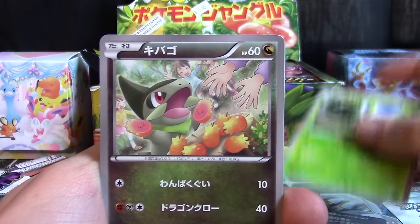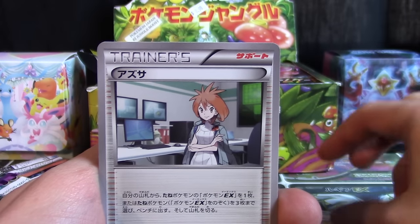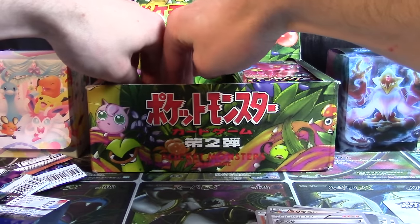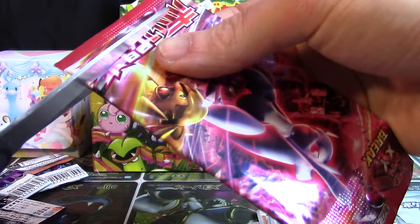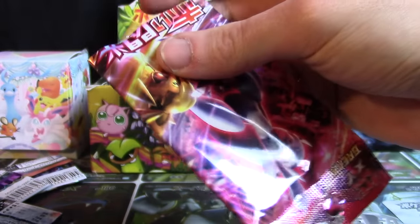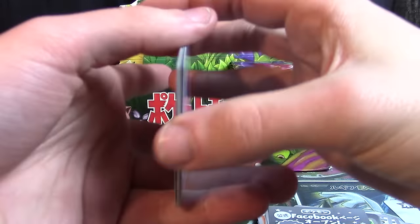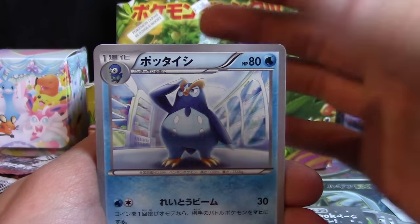Blue Shock is going to give us a Pinsir, Axew, Sandshrew, Quilava, and a Bridgette. Bridgette I'm sure will be an interesting card to collect once the Premium Champion Pack gets released and arrives at my house, which is going to be tomorrow. Still in search of our first holographic card.